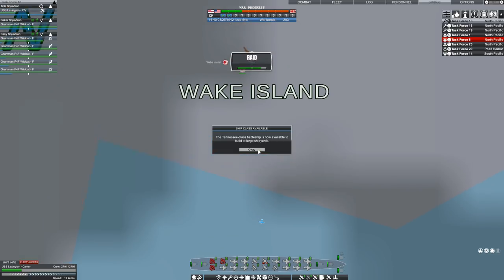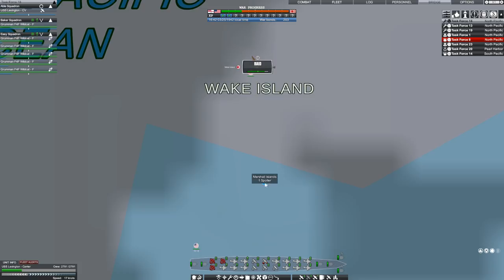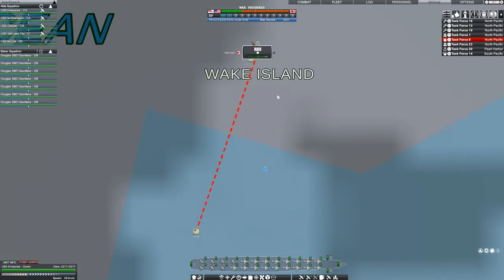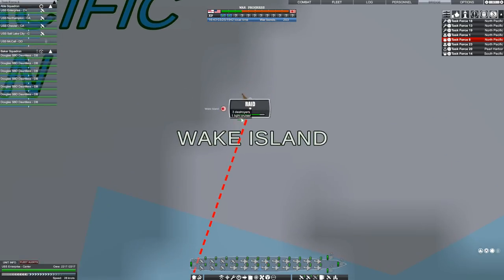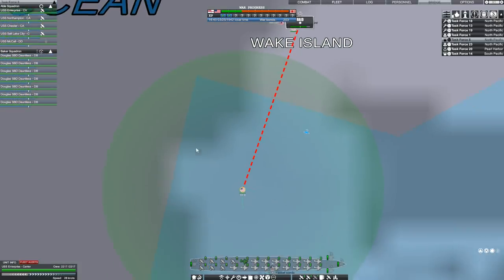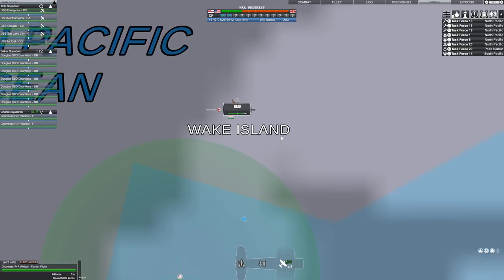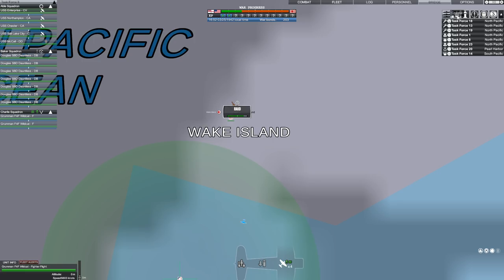Tennessee battleship now available at large shipyards. The Lexington-class aircraft carrier. The Portland-class cruiser. The St. Louis-class cruiser. The Brooklyn-class light cruiser. Very good. We're raiding the place. Where are the planes — are you already over here? Just to make sure, I want to have a couple of planes doing an air patrol. Keep raiding.